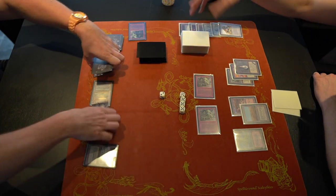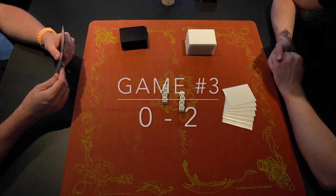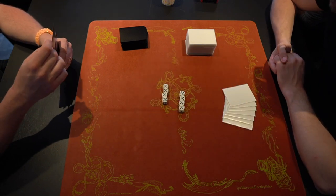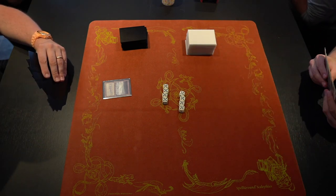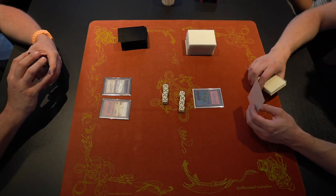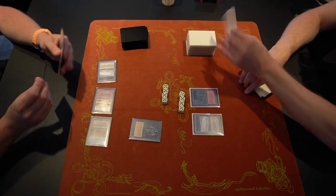Although D has already won the match in a best-of-three, both players decided to play game three — and this extra game looks very exciting. The host is hoping to see Anna's deck really work this time. Anna starts with a Tundra and D plays a Volcanic Island and passes. Anna plays a Badlands and passes. Both players have slower starts compared to the earlier games, which featured explosive Mox openings.